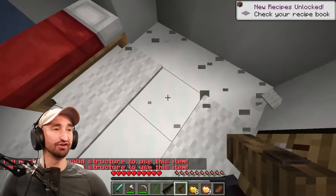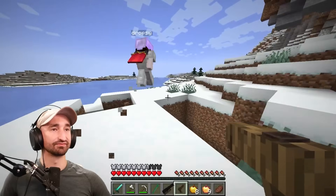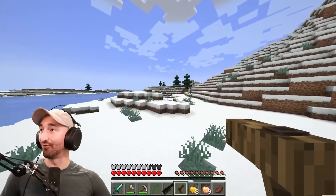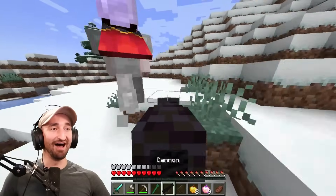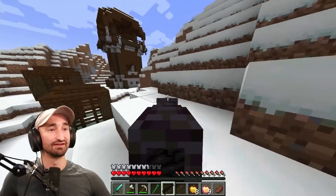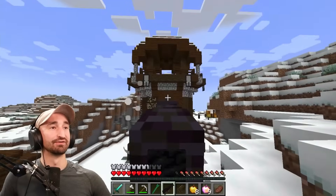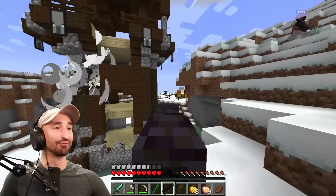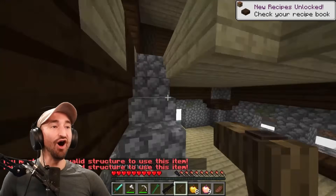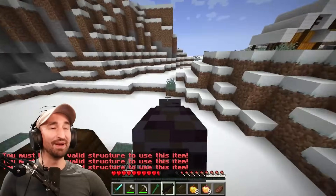Hey, isn't there supposed to be a secret dungeon? Not this one. Pillager outpost! Let's see if it works on that one — let's all shoot it with cannons at the same time. Everyone line up, get your cannons ready. Three, two, one — fire! It doesn't count this as a valid structure either. We're getting robbed out here. I bet rune portals would work — let's go find a rune portal.